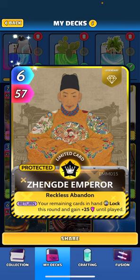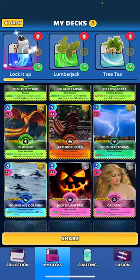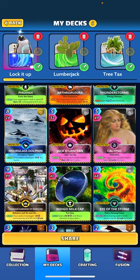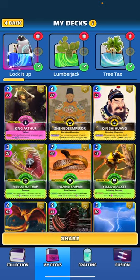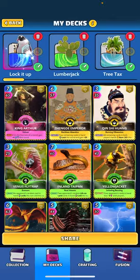We're going to try to play Zhangdi Emperor by itself so that it overlocks our hand, potentially unlocking Hanging Gardens. And we're not completely locked up for the round if we play it by itself, so that's always good.